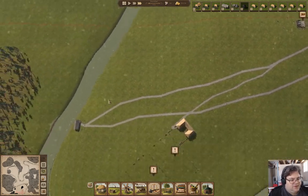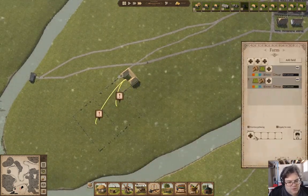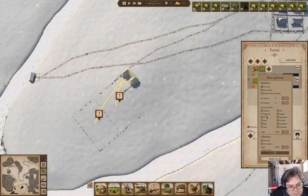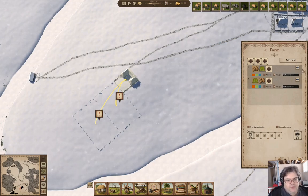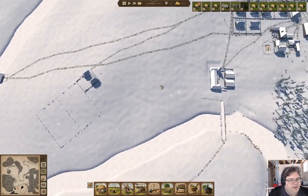We need 160 thatch. If we do hiring — laborers, we can hire everybody. We'll do a full amount there, and we will activate the fields. That gives a field to plant next season.